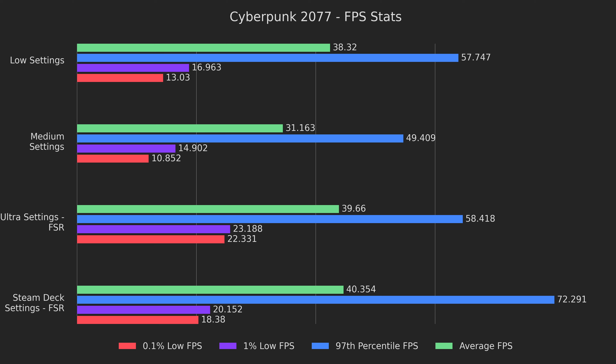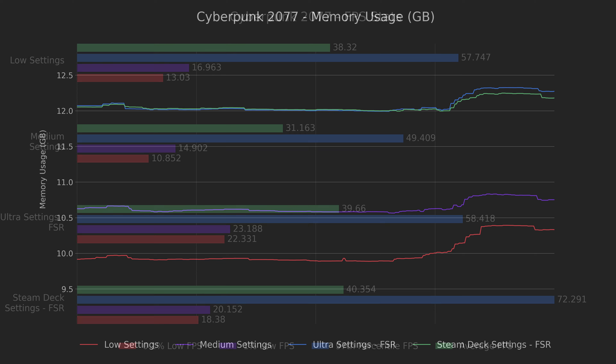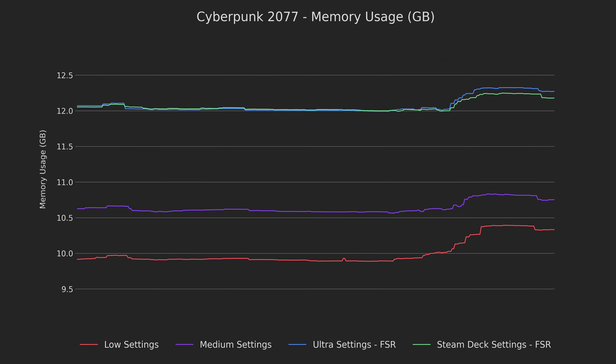Here was the best we could manage out of the deck before any fixes were run. We have some decent performance across the board, but the Steam Deck FSR preset was the winner when it came to looks versus performance. There's not a ton to say here since we already went over the results in the previous video, but let's take a look at the memory usage to see if a swap fix will help. We're using somewhere between 10 and 12.5 GB of memory, meaning our bottleneck isn't really something that'll be helped by the swap file fix — but let's try it anyway.